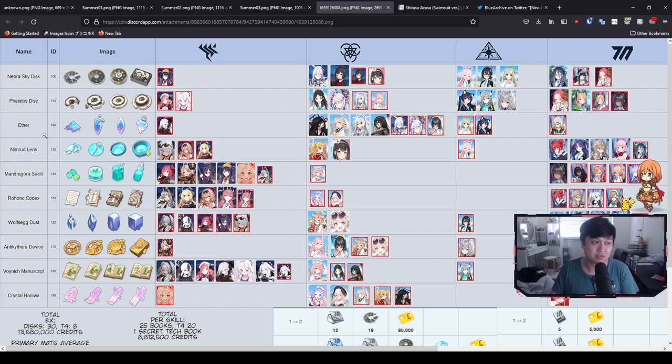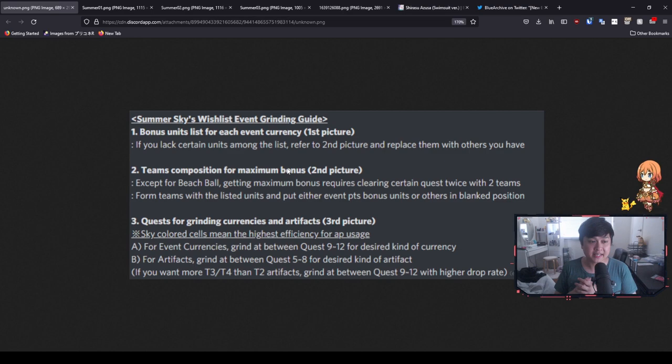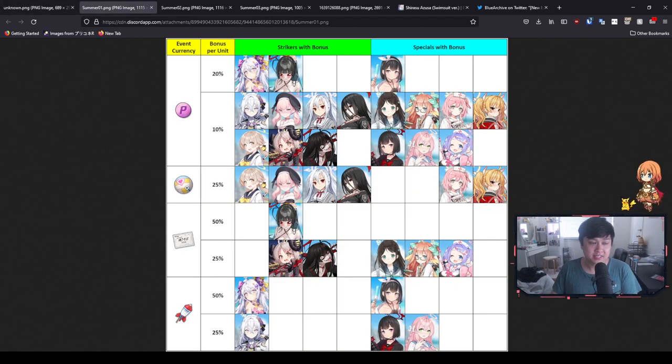With that said, let's move into the event itself and how we're going to farm these four materials. Big shout out to Elena from the Blue Archive Discord for putting these pictures together. Picture 1 is going to be the bonus units listed for each of the event currencies. It's pretty straightforward — remember to slot in those new Summer units and Trinity units. Base Azusa and base Koharu are also going to be giving bonuses. As with all events you really want to be juicing up those bonuses.